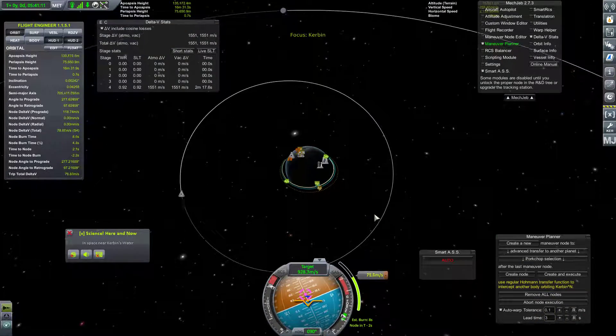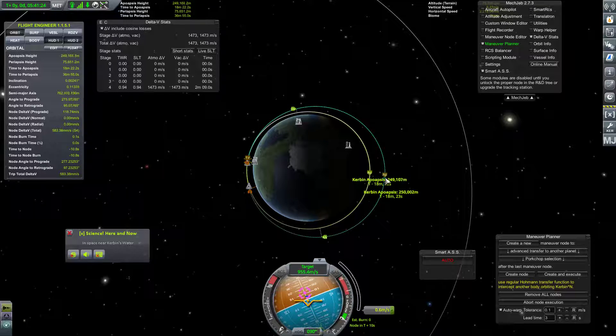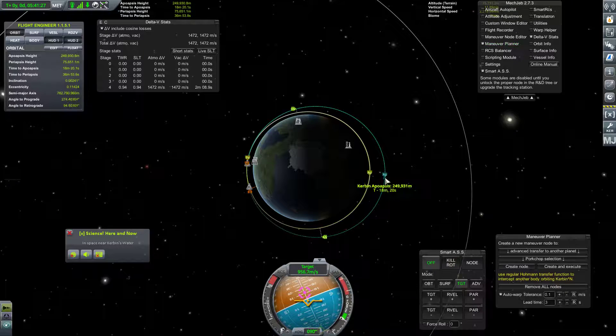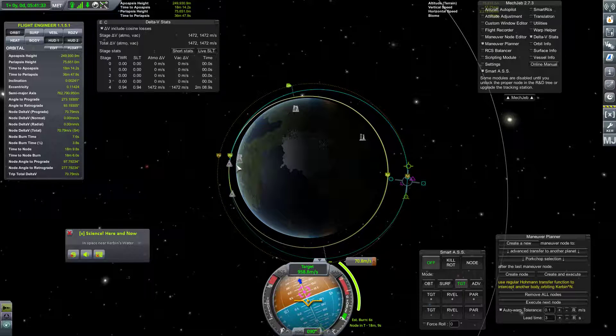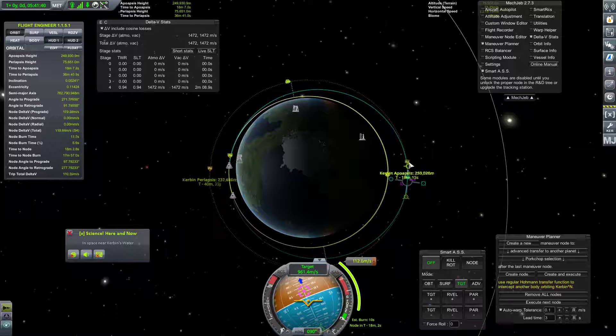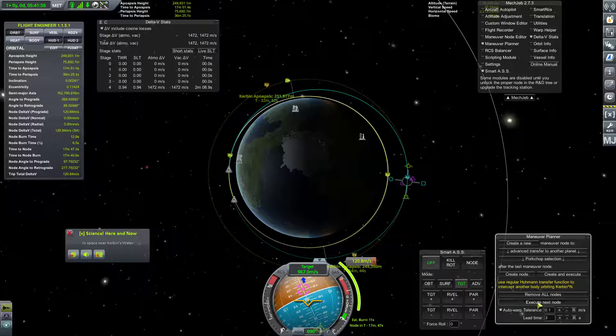We're going to go ahead and do this, and then we're going to circularize at our new apoapsis. New apoapsis gotten right about now — that's close enough. A lot of maneuver, and we will increase our periapsis up to the same 250. Actually, that's at 252. Right at about here. This will be good. Execute that node.